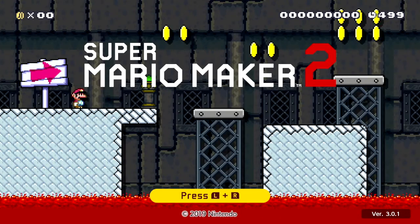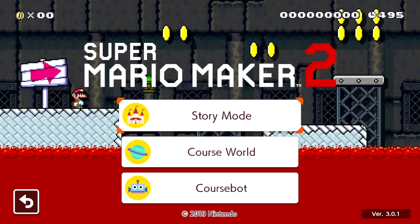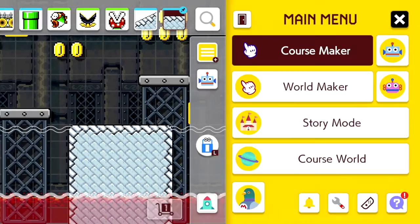Hey, it's Adventure Roller! I see you are curious about a Zelda level of mine in Mario Maker 2. This is Link's second adventure in my Zelda level lineup. So the inspiration for this stage actually came from my first Link level.